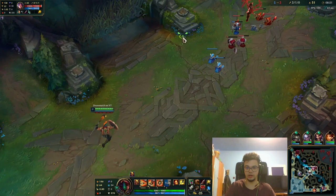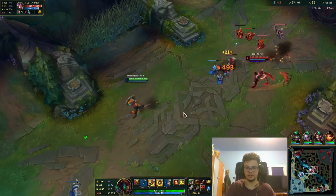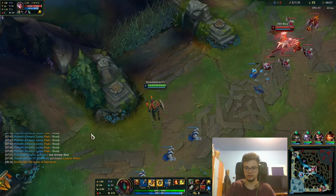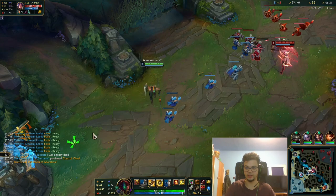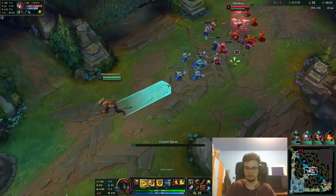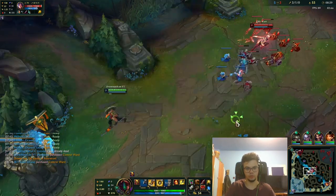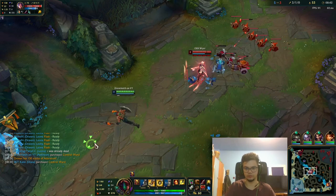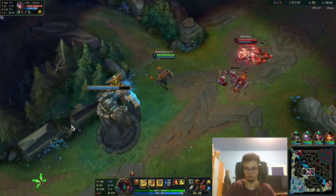Most AP mages are okay to deal with. Most assassins are okay to deal with. Some fighter matchups such as Rumble or this one can be difficult. But no one obliges you to take bad trades or do the 2v2 like I just did. If I had the Nocturne I would have probably won that 2v2. But it was my mistake that I decided to take that fight — it depends on what you want.